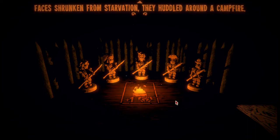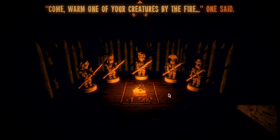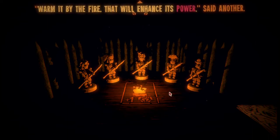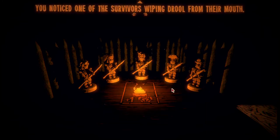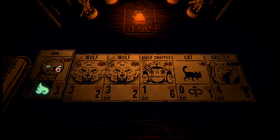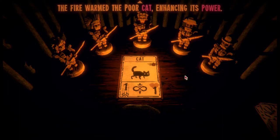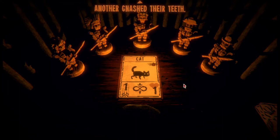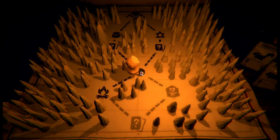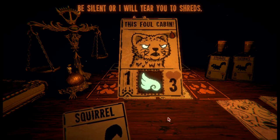You came across a small group of survivors. Faces shrunken from starvation, they huddled around a campfire and beckoned. Come warm one of your creatures by the fire - that will enhance its power. You noticed one of the survivors wiping drool from their mouth. If this cat's going to be on the field all the time, I want him to be able to attack. The fire wounded the poor cat, enhancing its power.